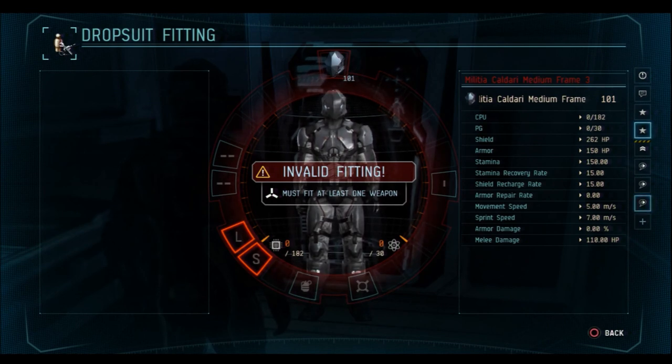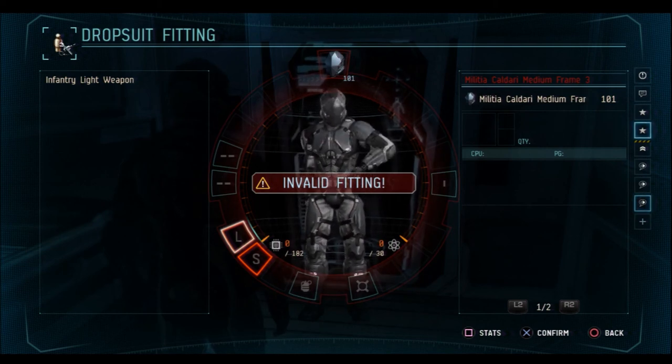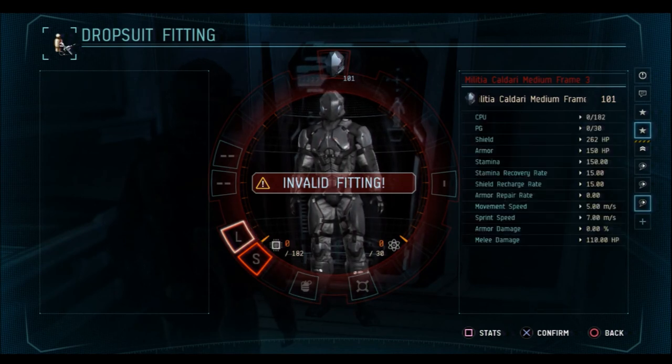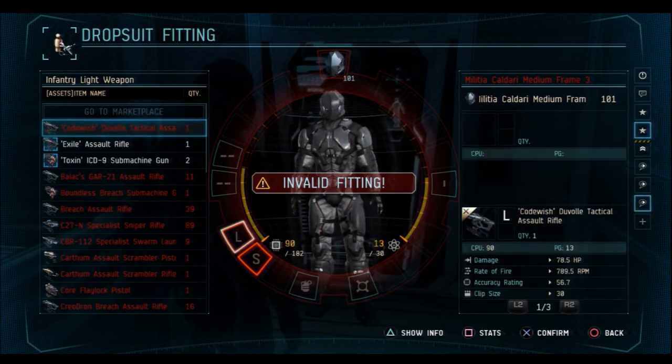A good starting point is deciding which weapon you'd like to use. To access your primary weapon, move your left thumbstick down and to the left to the L slot, or H slot for heavies. L stands for light weapon — you can use any light weapon or sidearm in this slot. If you're a heavy, the H slot stands for heavy weapon and you can use any heavy weapon, light weapon, or sidearm. Press X to bring up your assets and you'll see a list of weapons. If you've been playing a while, you may have salvage weapons you can't use yet because you don't have the skills — those will appear in red.